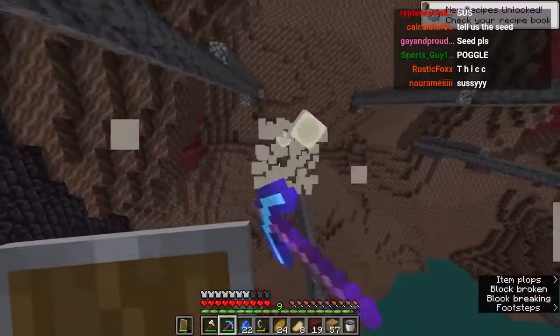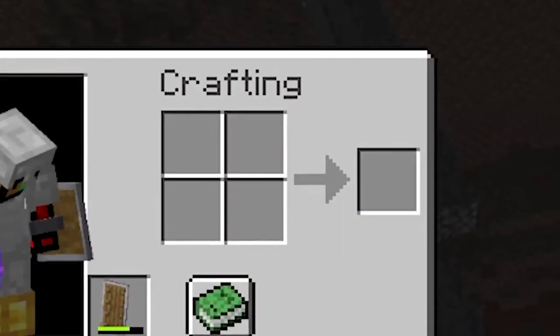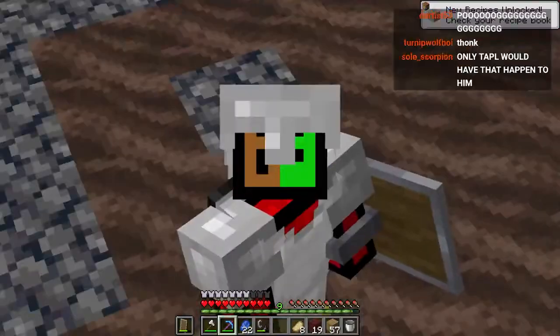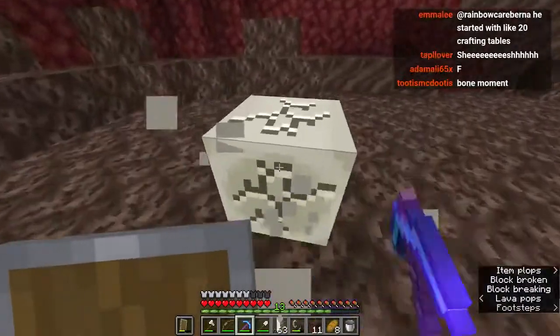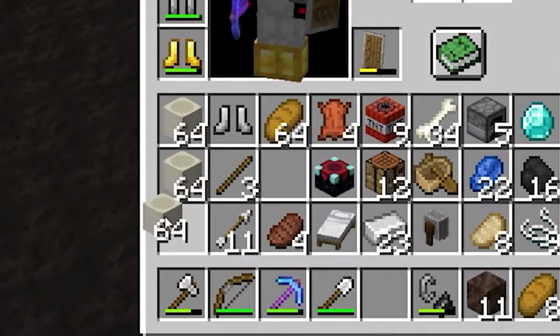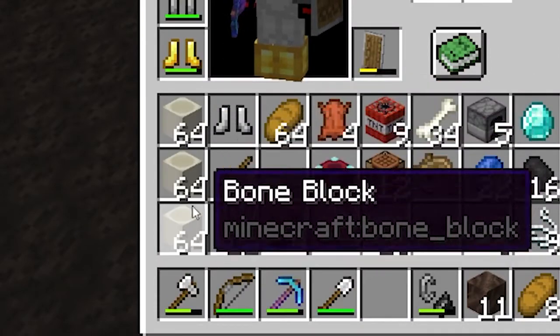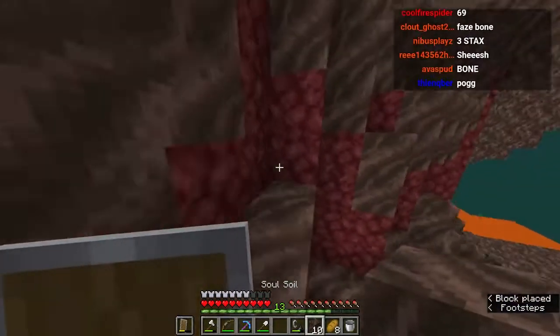We found some bone blocks right here and we're going to take them. This lets us make a lot of bone meal - we just easily convert it. And we use the bone meal to make our custom crafts. We have three stacks of bone blocks. We grinded a bit. Time to go back to the portal.